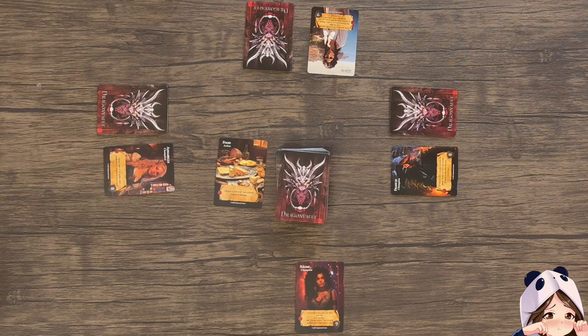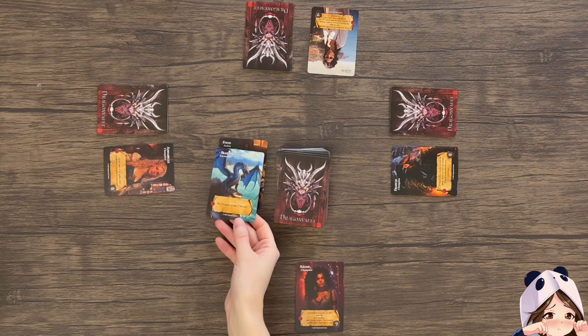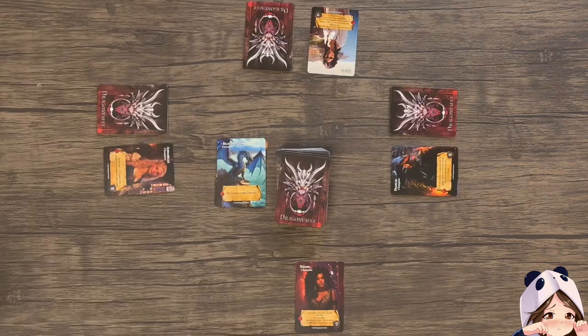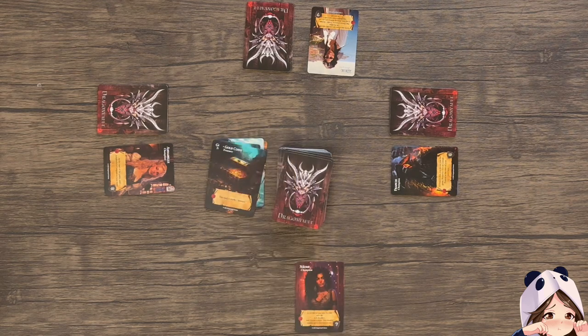If I were to draw an encounter card, like so — this blue dragon here — I have to pay two treasure or take three damage. I have to resolve this immediately. Because I don't want to take damage, I can add two treasure to the discard pile. Once I've done this, or drawn another type of card and put it into my hand, my turn is over and play continues.